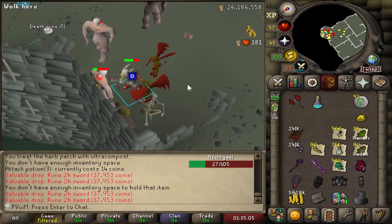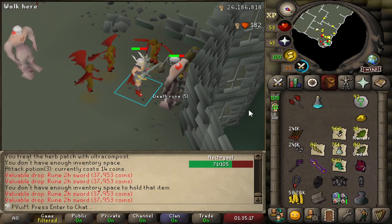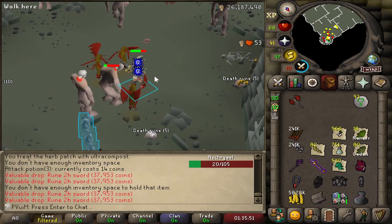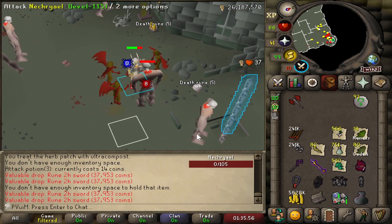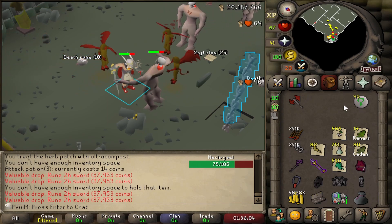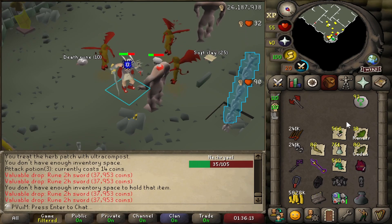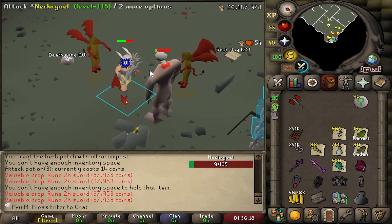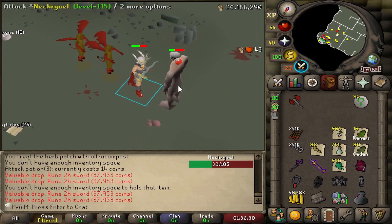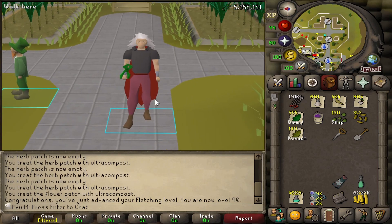We're at the Slayer Tower killing Nechryaels. The reason we're here is we have a lot of farming to do now that we finished all of the bird's nests, but I'm not going to have enough Cadantines and Kwuarms to finish my Torstol stack. Killing Nechryaels seemed like one of the first options that came to mind. The problem is they're pretty slow to kill, I don't have much inventory space for food, and I'll have to bank often. It doesn't feel very AFK and getting decent Kwuarm and Cadantine seeds may take quite a while.